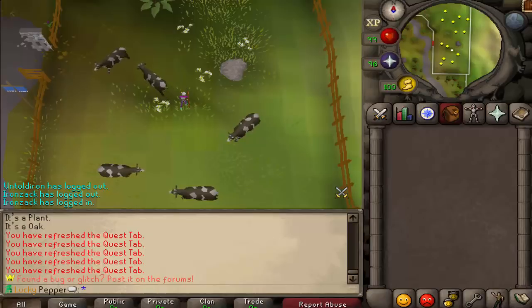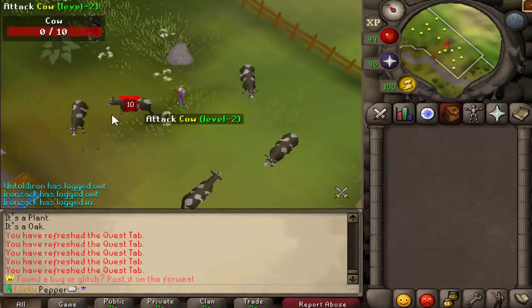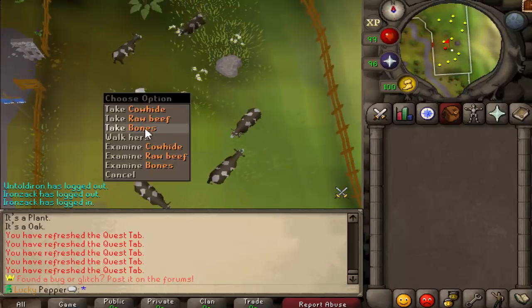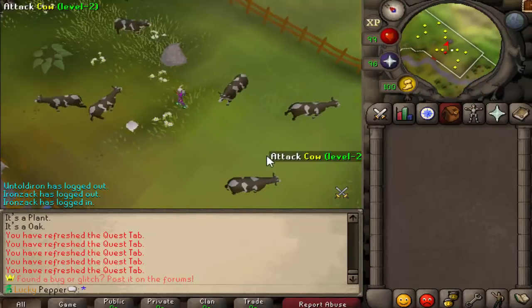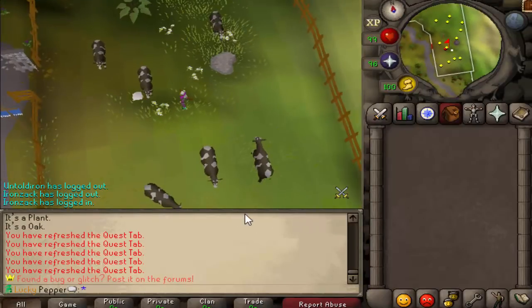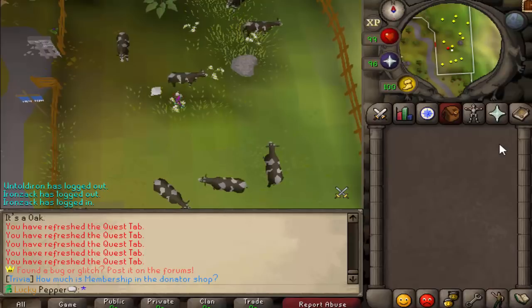So why not kill cows? Cows are found in Lumbridge and they have 10 health each. Other than these three drops right here, they drop nothing, so the main thing you're going for is the rare drop table. This is multi-combat and I will give a $5 bond to the first person who can tell me why this area is multi.